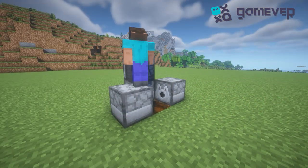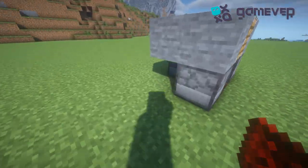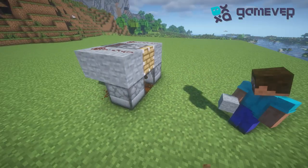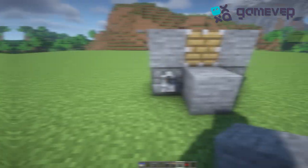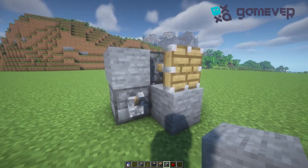Put an observer and a piston next to them, any blocks, and redstone dust. Finally, place the lever and your farm is ready. To use it, activate the lever and hold down the right mouse button. Good luck!